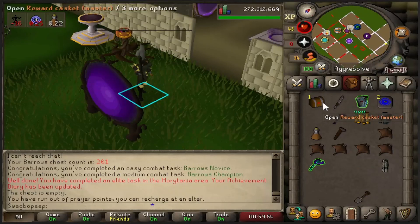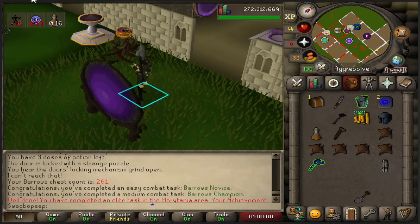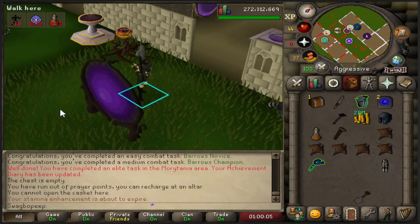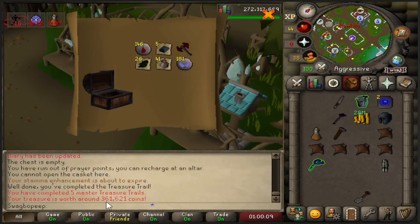Alright, we got the master clue. We also opened a barrel's chest and got these. I have not been there since the combat achievements came out. Let's see what we get. It's pretty bad. It's pretty bad. It's okay.